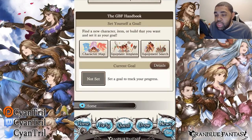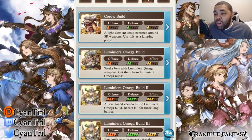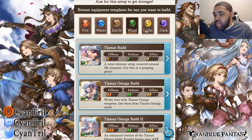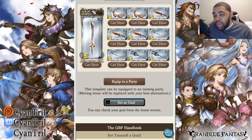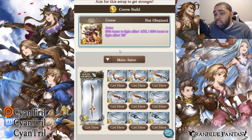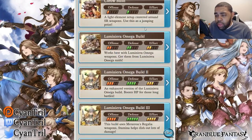It looks like they updated the grid. Hopefully they update the equipment templates in the future but not until I'm done with my videos. Moving on to Koro's build — this is probably the equivalent of the T-mot build, a light element setup centered around SR weapons. Just ignore this build; it's not worth your time or your investment. There's no Tiamat weapon here, so just skip it.